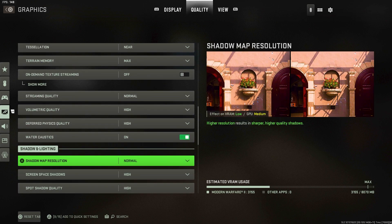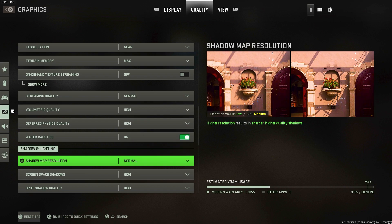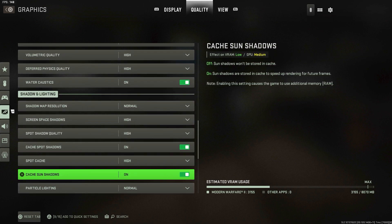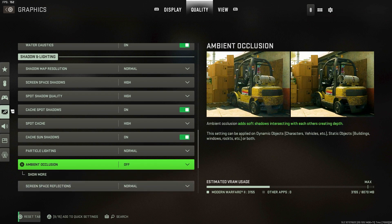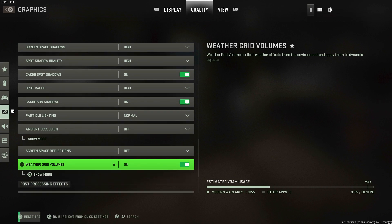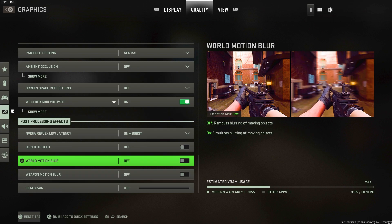Watermark stickers on. Shadow map resolution Normal — it doesn't make too big a difference, but you can try Ultra if you want; I'd keep it Normal. Screen space shadows High. Spot shadow quality High. Make sure both cache options are turned on — they'll help your FPS. Spot shadow cache on High. Particle lighting Normal, which is the best setting for that. Ambient occlusion — turn this off, as it makes the game look a little worse in my opinion. Screen space reflections also keep off. Weather grid volumes doesn't really matter, I just have it on. NVIDIA Reflex latency — put this on plus boost, and leave all the remaining settings off or at zero.